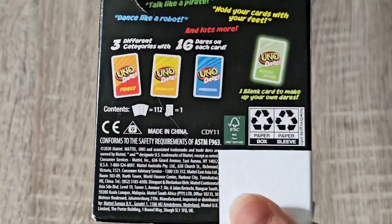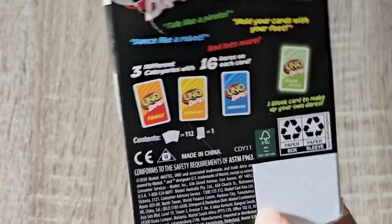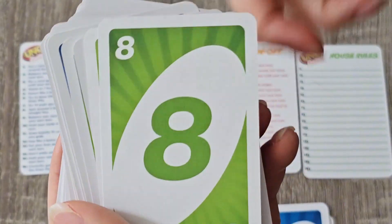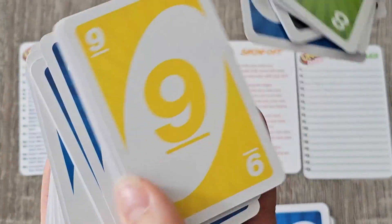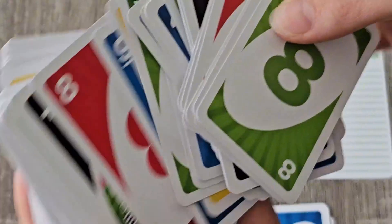They have three categories for the dares. They are Family, Showoff, and Daredevil. Each one is pretty fun and hilarious. Since it is still Uno, it has all its regular cards you would expect — the stop cards, the four different colors, reverse cards that go backwards and whatnot.